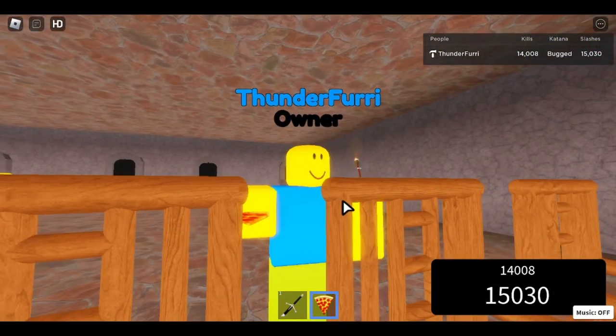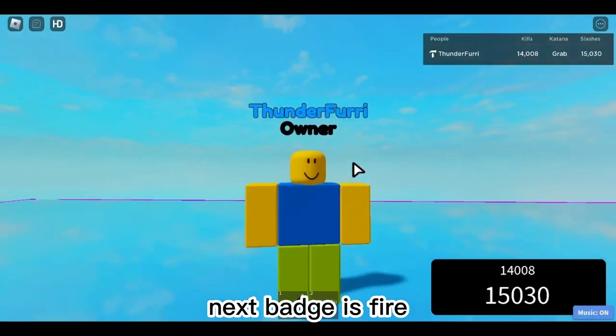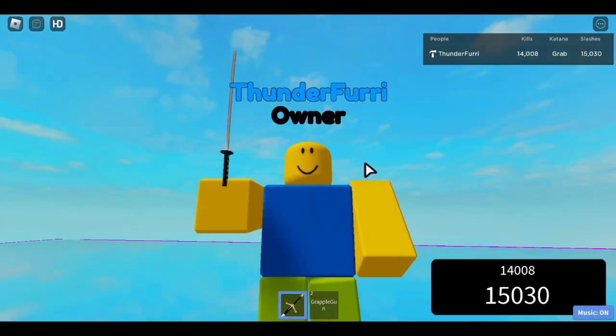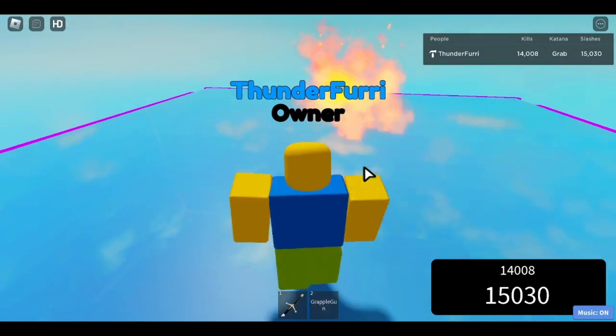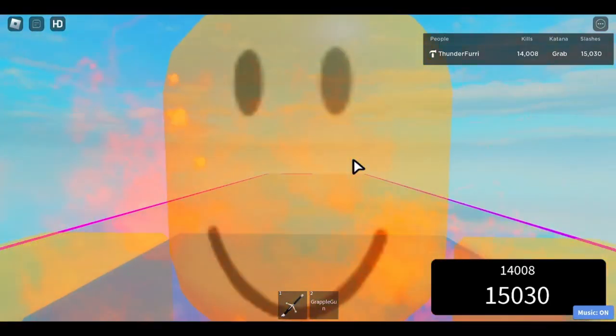I should grab that pizza. Pizza badge! Next badge is Fire. So once you get up onto the spawn roof, there's an invisible platform to grab. Step in the fire and then you'll get the badge. Just like that.